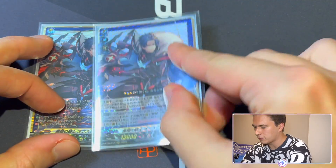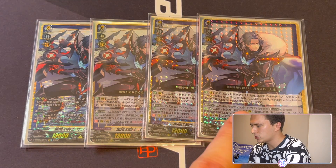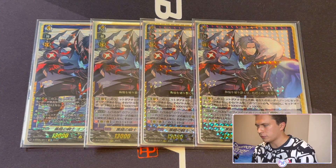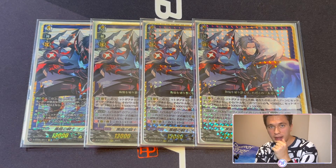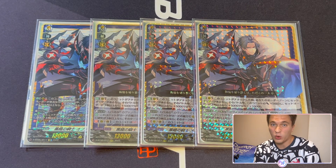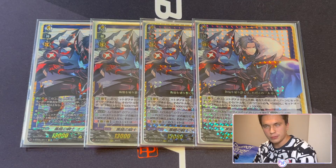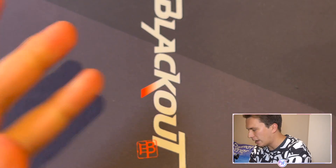Obscudate also has one more effect: on rearguard circle and guardian circle, this unit gains Intercept and 10k shield. The 10k shield is incredibly strong because high guard value is hard to come by in Overdress. Having a card that guards for 10k shield is really, really strong. Intercept is also very nice, because thanks to the grade 1 order, you intercept it away and then get it back next turn. Obscudate is a 4-of — it has to be a 4-of — it is the best attacker in your deck.